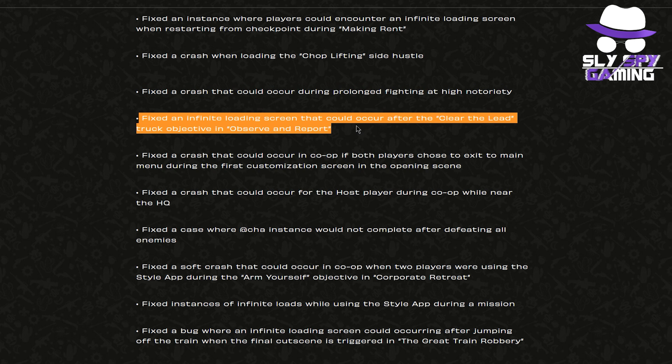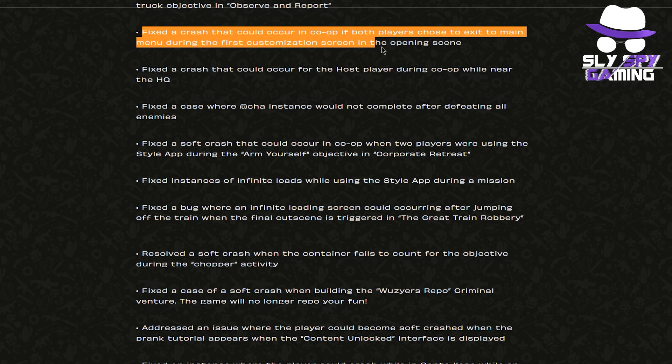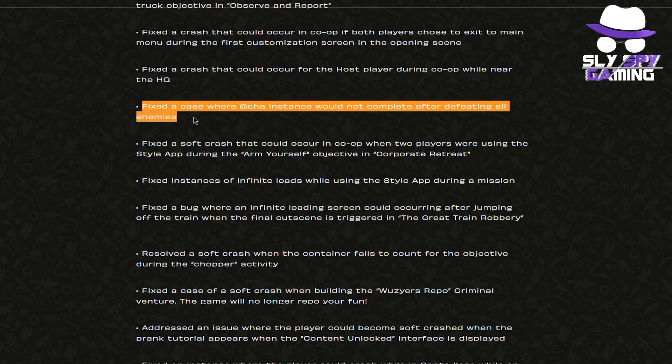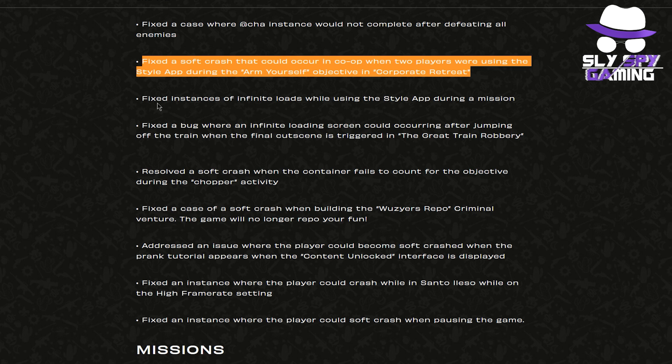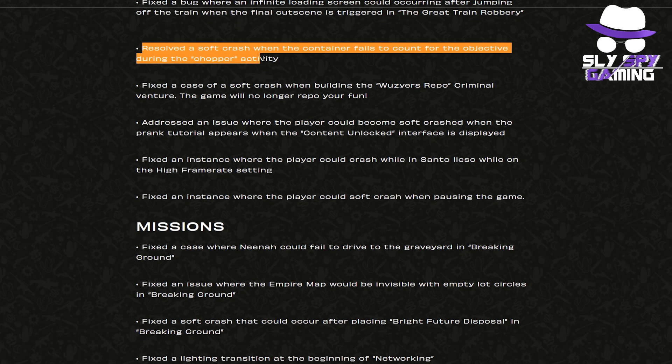They fixed a crash that could occur during prolonged fighting at high notoriety. They fixed an infinite loading screen after the clear the lead truck objective in observe and report. They fixed a crash in co-op if both players chose to exit to main menu during the first customization screen in the opening scene. They fixed the crash for the host player during co-op while near the HQ. They fixed a case where the Acha instance would not complete after defeating all enemies. They fixed a soft crash in co-op when two players used the style app during the arm yourself objective in corporate retreat. They fixed instances of infinite loads while using the style app during a mission.